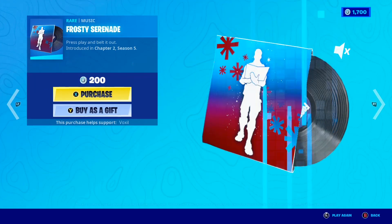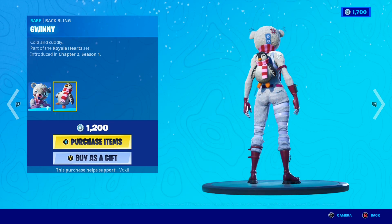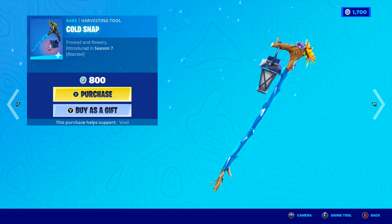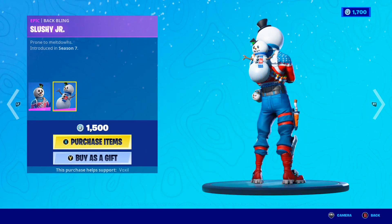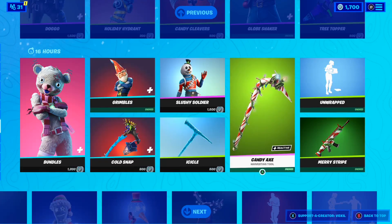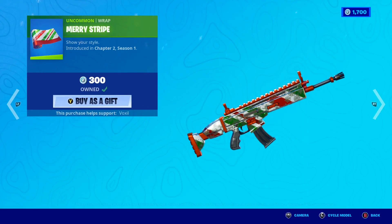We also have the Party Favourite Emote, the Frosty Serenade Music pack, the Bundle skin making a return with the awesome Gwinky Backbling, and the Gribble skin is back with the Cold Snap Pickaxe — which is actually reactive, the lantern on there lights up. Along with this, we have the Slushy Soldier Skin and the Slushy Junior Backbling, and the awesome Icicle Pickaxe — I might have to actually pick that up. And of course, the Candy Axe is also back in the shop, everyone's favourite Christmas pickaxe. We also have the Unwrapped Emote and the Merry Stripe Wrap.